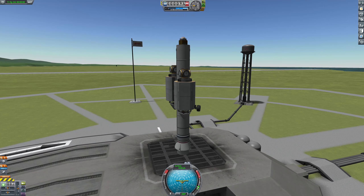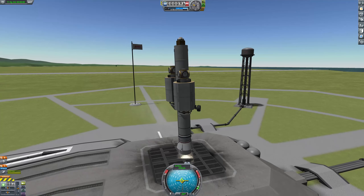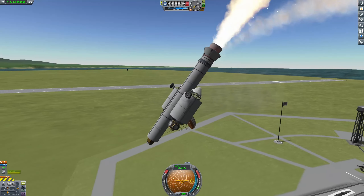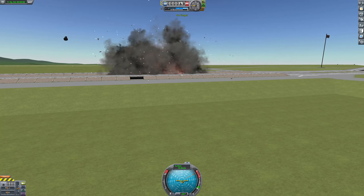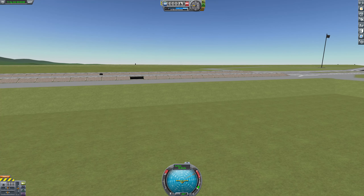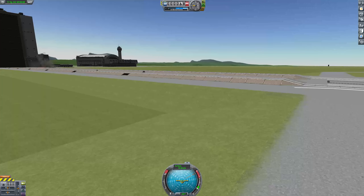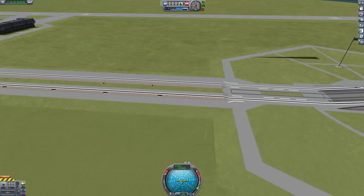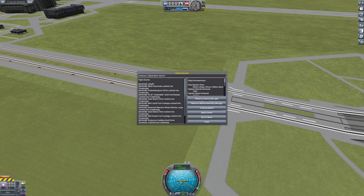Let's do that again. This time, we'll try deploying the parachute immediately — see if that does any difference. Let's just deploy the parachute and watch it meekly try to save anything. Spoiler alert: it didn't save a damn thing. That's beautiful right there. Just — chef's kiss. Actually, let's revert to launch again.